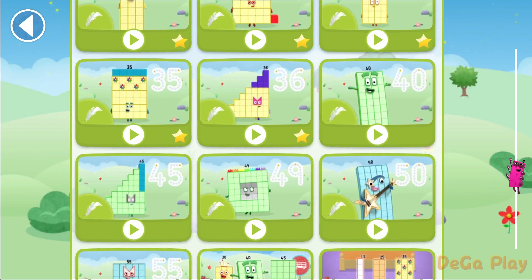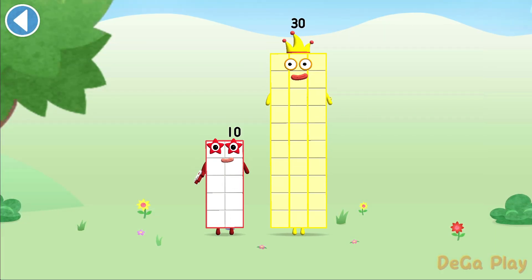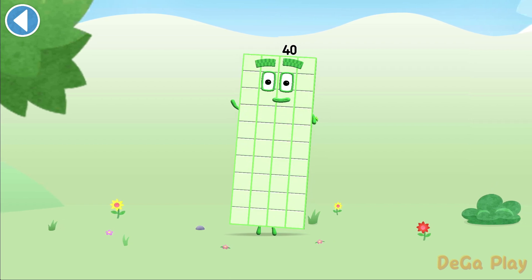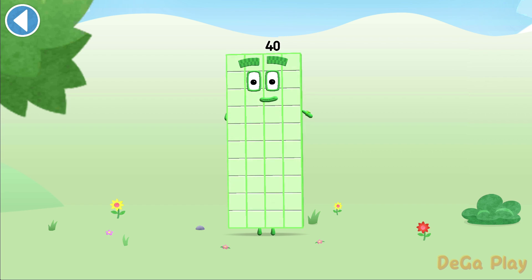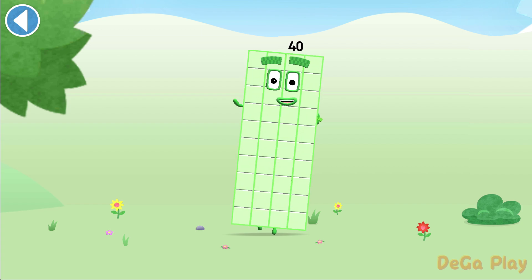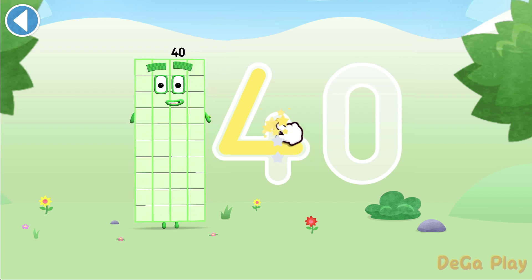Let's play. You're about to meet number block 40. Can you add 10 to 30 and make number block 40? Drag number block 10 onto number block. Hooray! This is number block 40. This number block is made up of 40 blocks. I love rectangles!